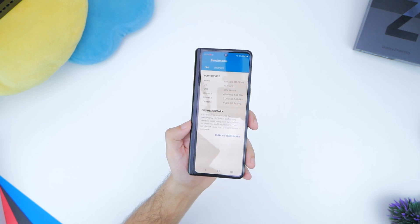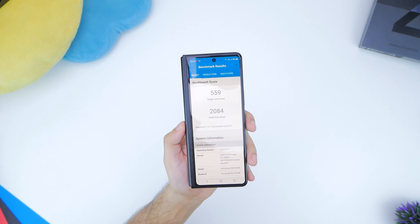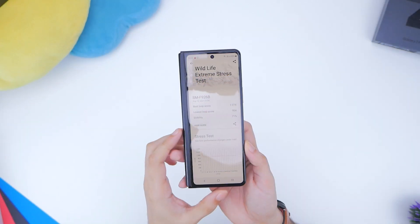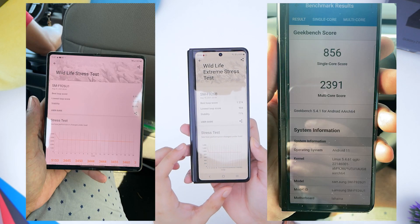Next up we've got Geekbench 5 where the smartphone registered a 559 single core score and a 2086 multi core score, which is oddly below the threshold. This was a similar story for 3DMark's wildlife stress test which showed about a 71% stability rate, and scores varied all across the board. That's why it's important to judge real world performance and not just benchmark scores, which is exactly what we're going to do next.